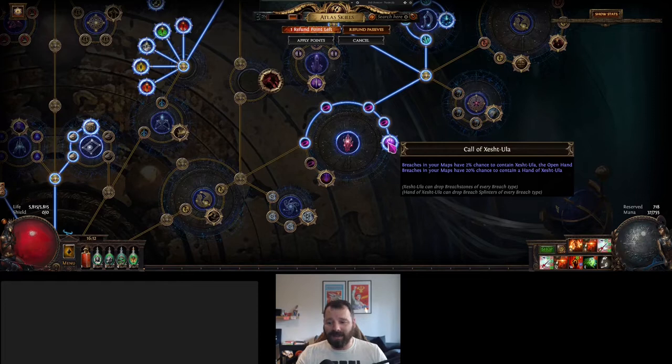Then there's the Call of Zeshultala, which is basically an amalgamation of all the Breach Lord names — Zoph, Esh, Tull, Ulnatal, and Chayula. It gives you a two percent chance to contain Zeshultala the Open Hand, which is an amalgamation Breach Lord, and a twenty percent chance to contain a Hand of Zeshultala — that hand will drop splinters of all different varieties, so it can drop Chayula, Ulnatal, Zoph or Esh, whatever.